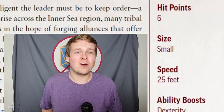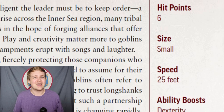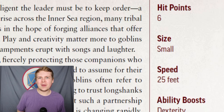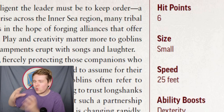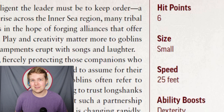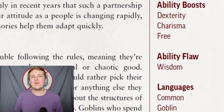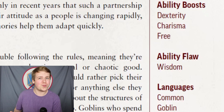Starting off, most goblins are among the most fragile of the Ancestries with only six base hit points. This harkens back to their history as the weakest and lowest-level enemies for a lot of new campaigns. They are considered small creatures, but do still have a land speed of 25 feet.